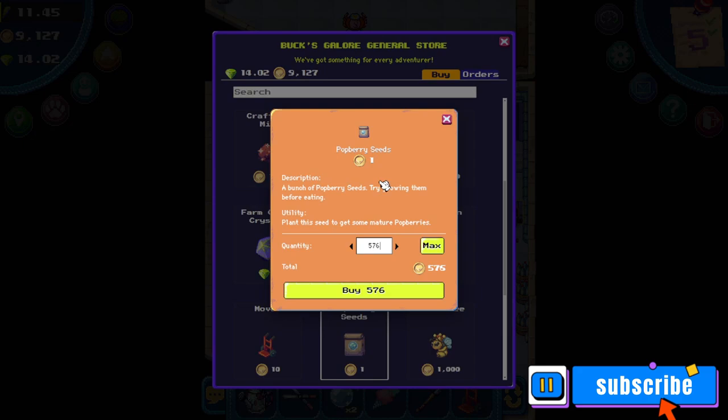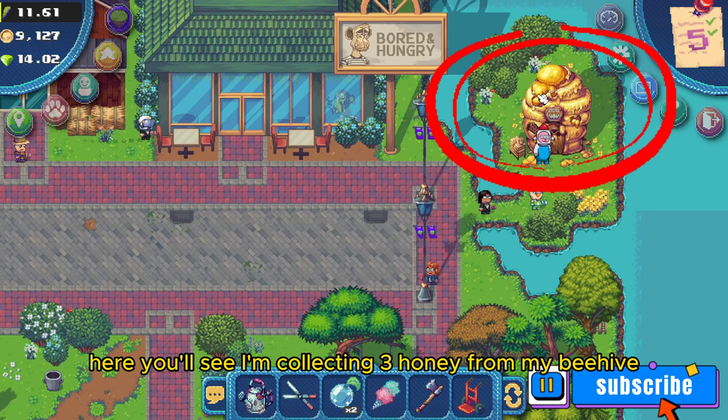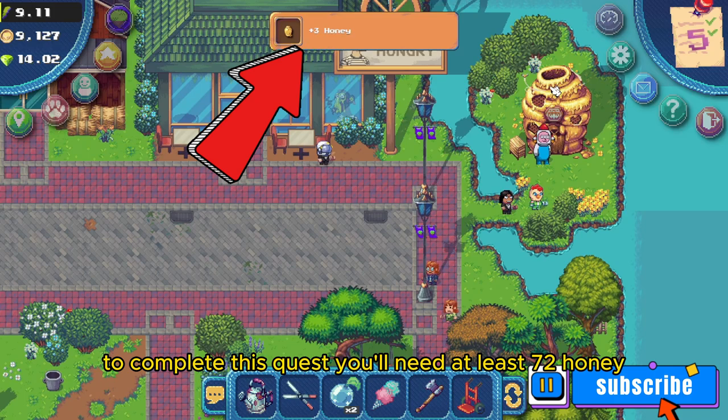For the last ingredient, you'll need to collect some honey. If you're unsure of how to get honey, please check out my other YouTube video. Here you'll see I'm collecting 3 honey from my beehive. To complete this quest you'll need at least 72 honey to make 24 potberry wines.